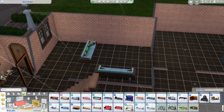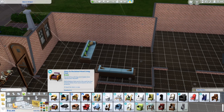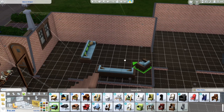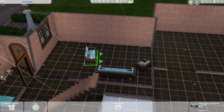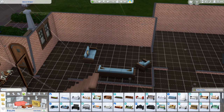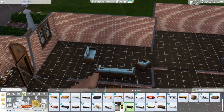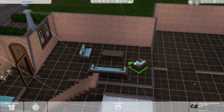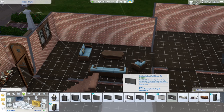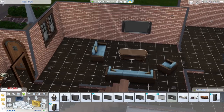Now moving on to the living area. Kind of my theme is brick, dark wood, and blue — just randomly blue, I'm not entirely sure why, but I believe it goes. Even though it may not look like it right now, I do believe that it does go. And an ugly rug to tie it together — I believe the rug was not the best, but a rug tends to tie a room together.